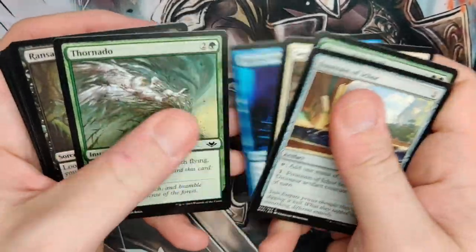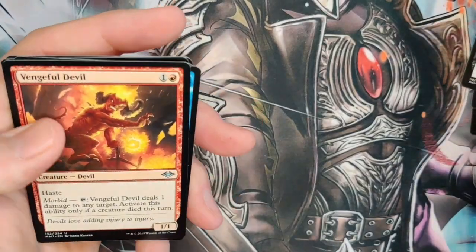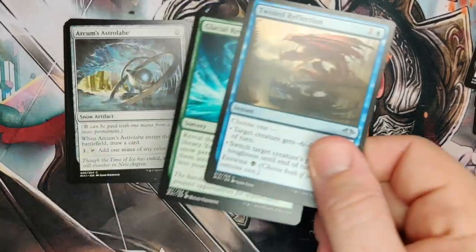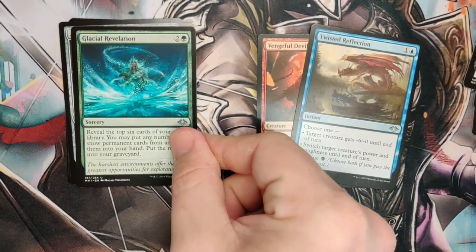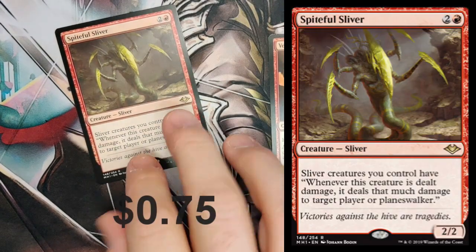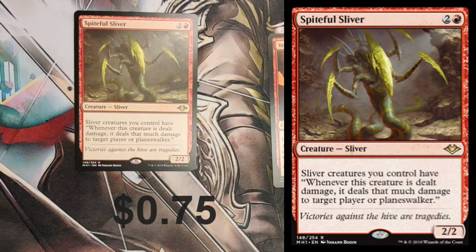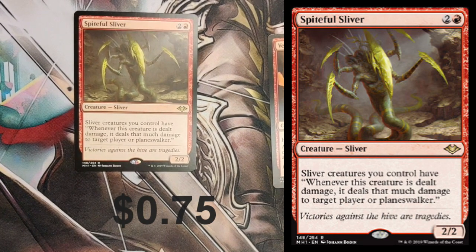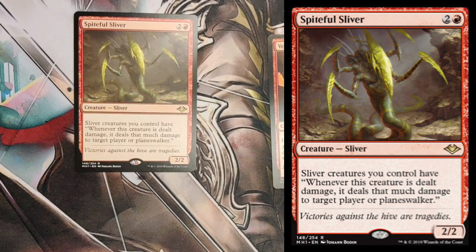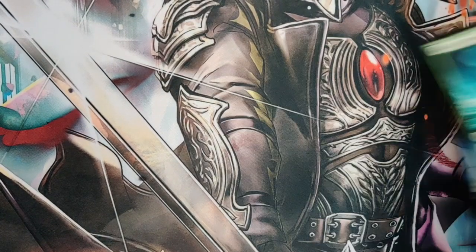Go be an angel again — love that card. Vengeful Devil, I know you have that card. He's alright, not really that great. And we've got a Spiteful Sliver. Sliver creatures you control have: whenever this creature is dealt damage, it deals that much damage to target creature, planeswalker, or player. That's good — that is an excellent Sliver. That is a really good Rare.